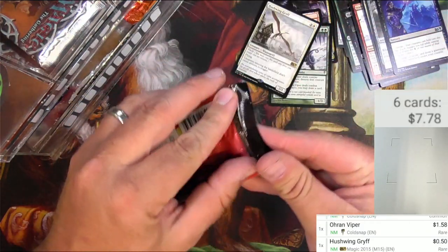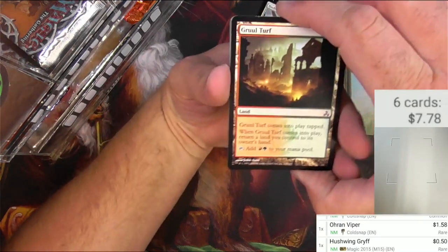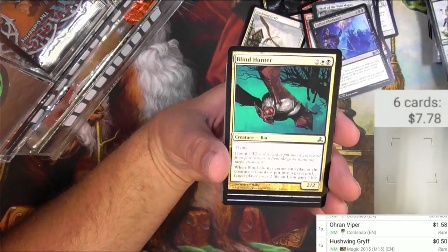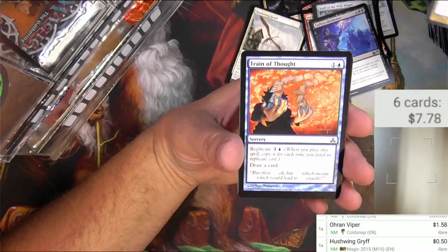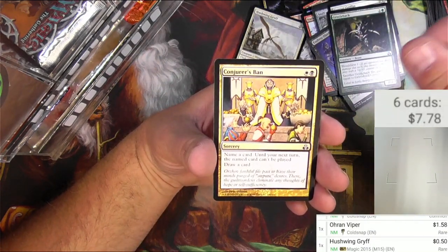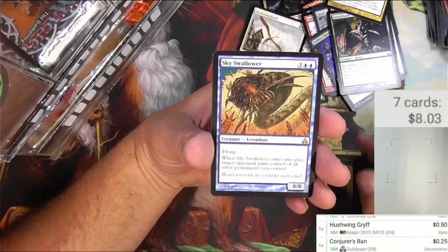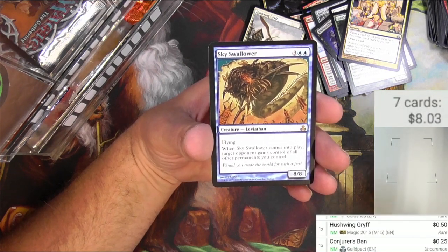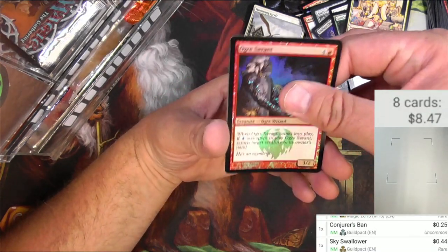Next up: Guild Pact — going way back here. Got the Gruul Turf, Wild Size, Warzav Signet, Maverick, Train of Thought, Mage Mark, Harrier Griffin, Gristleback, Conjurer's Ban. Sky Swallower — I'll scan it — three and two blue, an 8/8 flying Leviathan. When it comes into play, target opponent gains control of all other permanents you control. Seems like not a great trade. Also got an Ogre Savant in an old foil — looks pretty cool.